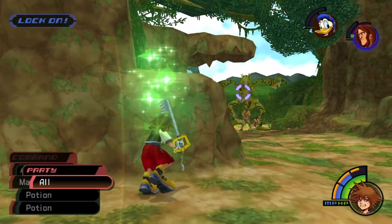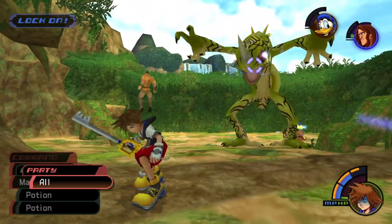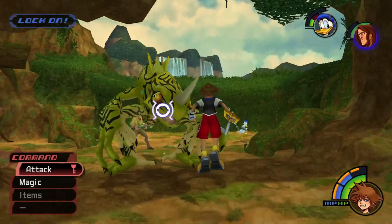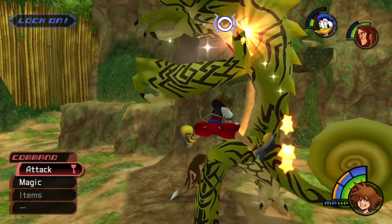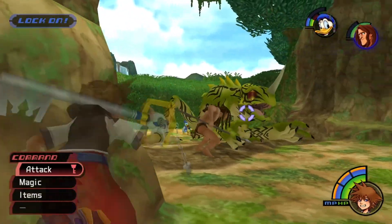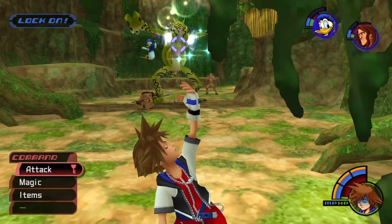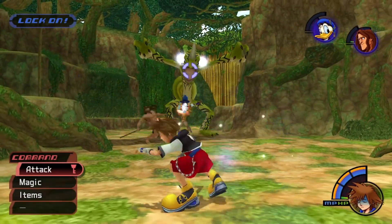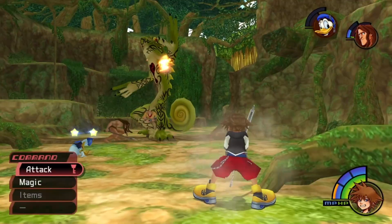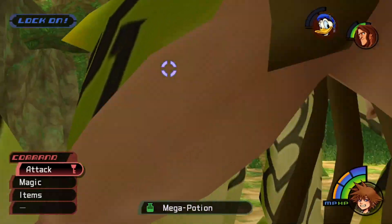I continue to get hit here, so I hide behind that rock to safely heal. Luckily Tarzan was able to heal me. We go in close to the Stealth Sneak and keep getting those aerial combos in. When I get hit I need to back away and get to full health so I'm not one-shotted. When he's stunned you might think he's finished, but you need to make sure the screen flashes white — that's when the Stealth Sneak is actually dead. I'm potioning up here since I keep getting hit, but we have plenty of items. Shortly after, one fire hits and he's dead — the screen flashed white, and he dropped a mega potion.